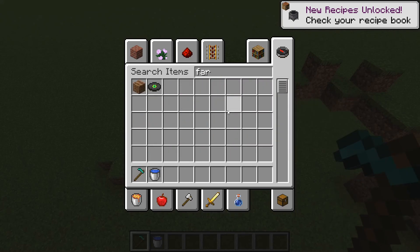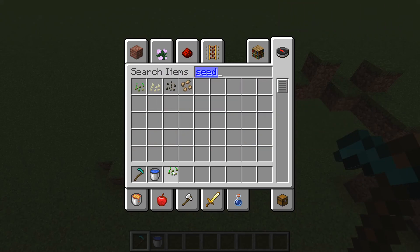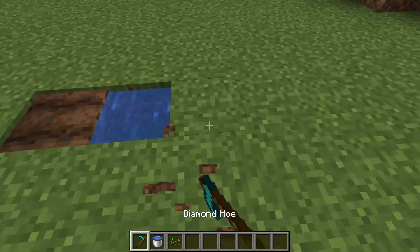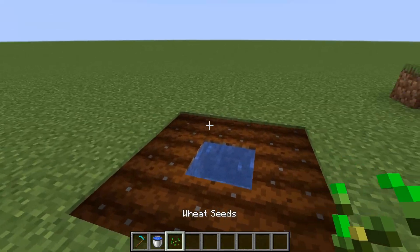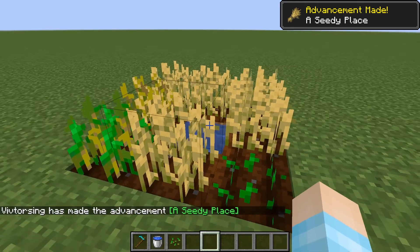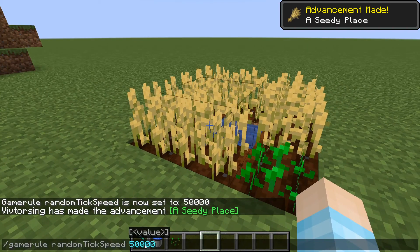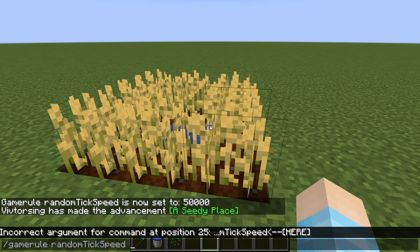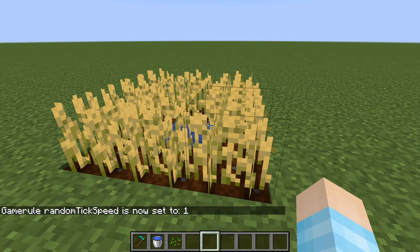I think it also works with anything with tick speed, so I guess farms can also work. If I drop down a seed and put some water, the grass gets water pretty quickly and your food grows pretty fast. It's only at 50,000, or if you're going to be those type of people who basically slows down everything in your Minecraft world.